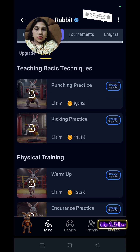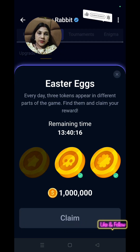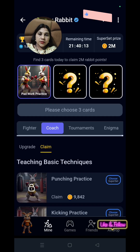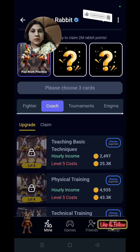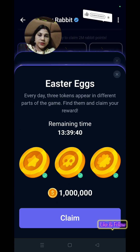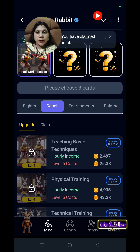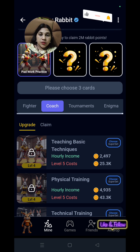So the second easter egg is our key game practice — the second easter egg is complete. Third is teaching basic techniques — the third easter egg is complete and coins are received.